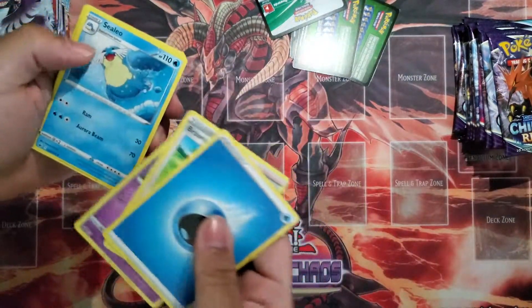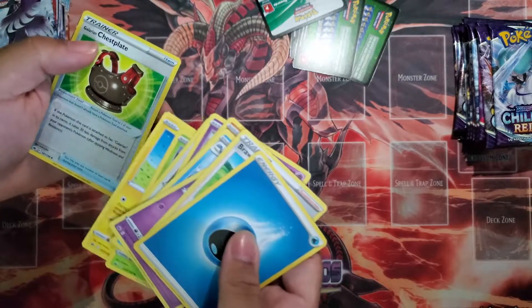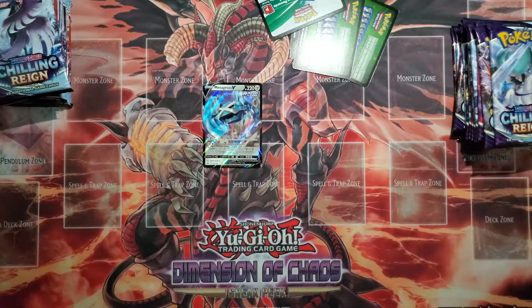Water Energy, Brawley, Haunter, Inteleon, Brawler, Bullets, Porygon, Grookey, Marie, Glaring Chestplate, and Metagross V Rapid Strike. That's our first Metagross! Can you believe that?